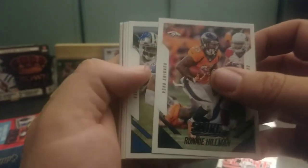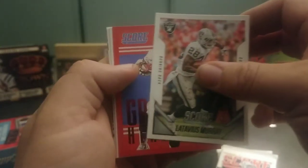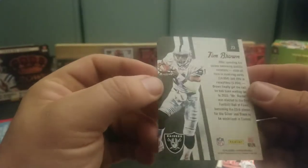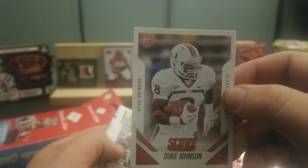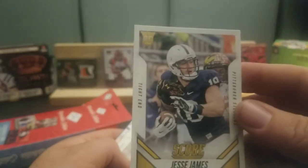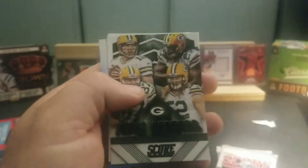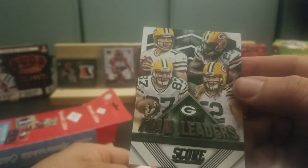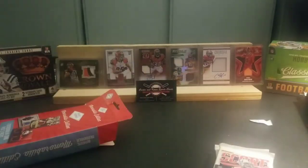We got Jaquis Rogers, Ronnie Hillman, Golden Tate, Isaiah Crowell, Mike Tolbert, Latavius Murray. Then we got a Gridiron Heritage Tim Brown insert — nice little insert. Then we have a Duke Johnson rookie — not too bad, he had a really good season last year. Jesse James rookie, another good player for the Steelers. Cameron Artis-Payne rookie. Then a Team Leaders Green Bay Packers with Rogers and Matthews. And a Franchise Russell Wilson. That's all for that pack.